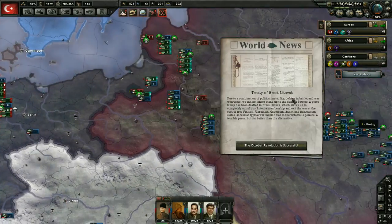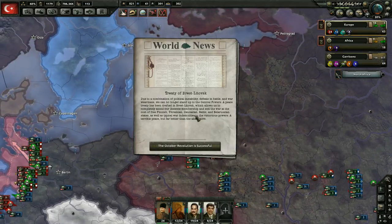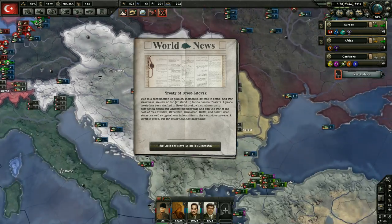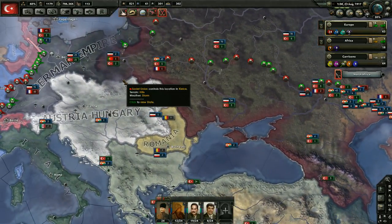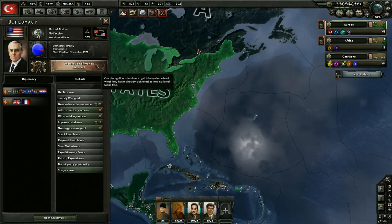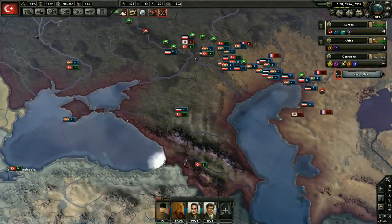The Treaty of Brest-Litovsk! Due to political instability, battlefield defeats, and war weariness, the Soviet Union can no longer fight the central powers. A peace treaty frees Finnish, Ukrainian, Caucasian, Baltic, and Belarusian states and pays war indemnities — a terrible peace but better than the alternative. We didn't get a damn thing. I was afraid of that. We can now shift gears to the western front. The United States is going to be getting involved very soon — maybe about a month away.